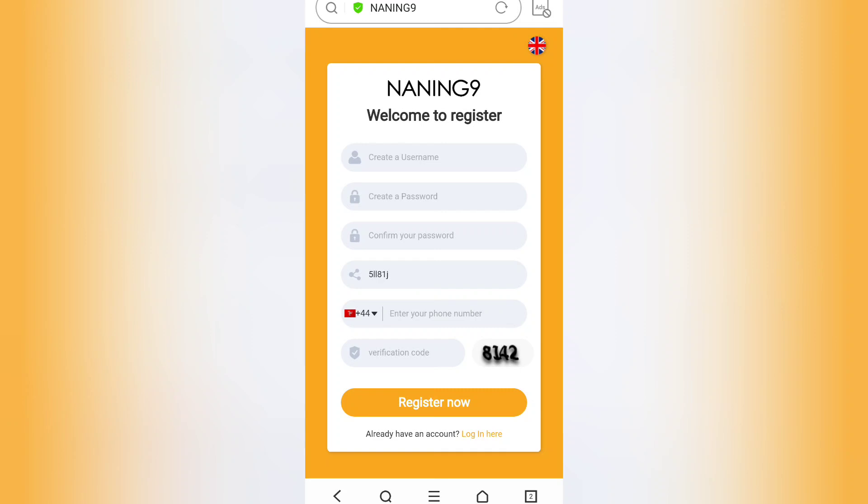To create your account, you must create a username, create your password, and then you need to put your mobile number and click on Register Now.